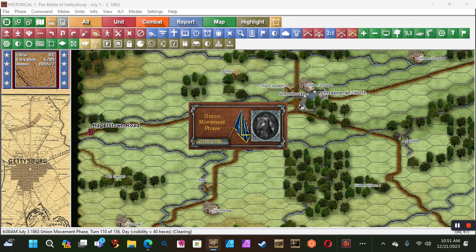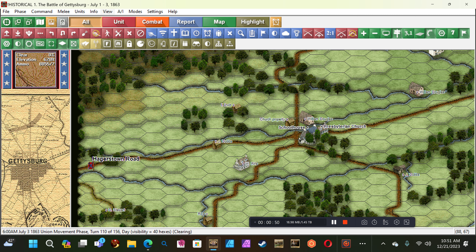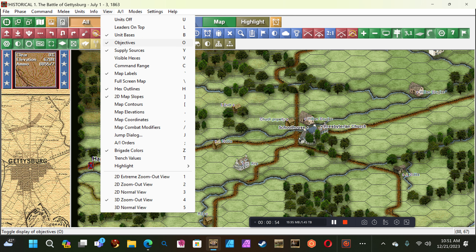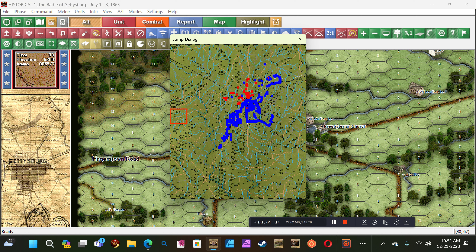This is the 58th video of the wargaming of the Battle of Gettysburg. I am playing the Union and the game's artificial intelligence is playing the Confederates. It is July 3rd, 1863, 6 AM, turn 110 out of 156, and visibility is 40 hexes. It's the Union movement phase — let me check, and I'll change a couple of settings here. I'll put map elevations up.